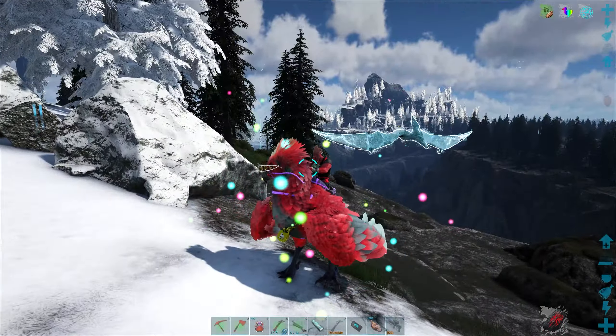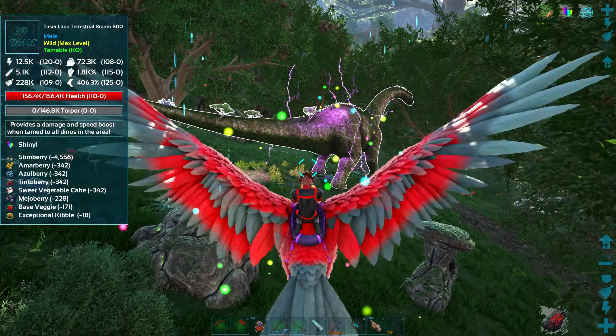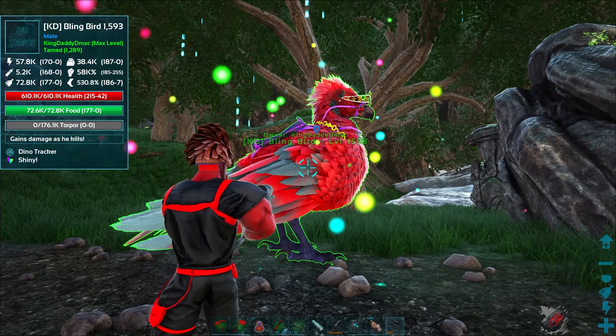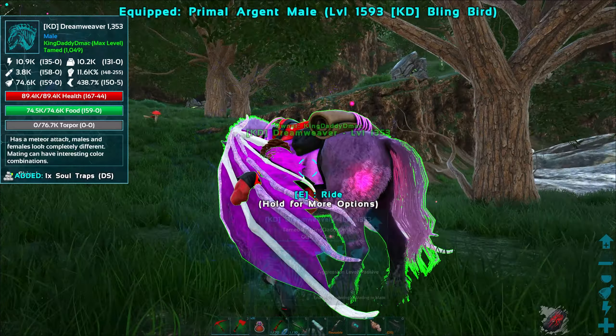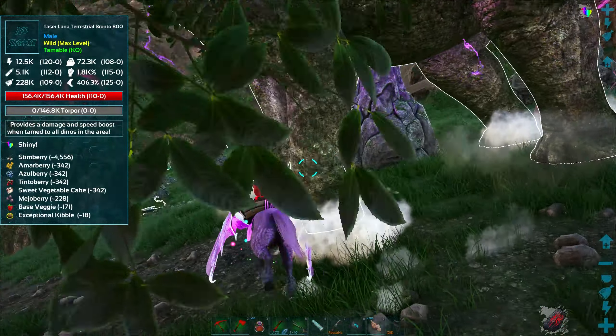All right, onward to the next one. Why don't we go after this guy that I've been talking about, that is an absolute must-have in every pug playthrough — such a powerful ability. Wow, it is even cooler than I ever could have imagined. Look right in front of us — the Bronto. Someone reminded me about this in the comments. I totally forgot it even existed. The Terrestrial Bronto. This thing gives a boost to any creature — damage and speed boost to any dinos in the area. But the kind of glitch with it is you can hold it on your shoulder and it's always with you. So that is phenomenal. Now this happens to be a special variant called a Taser Luna Terrestrial Bronto. I just have to have it. It looks so incredibly cool.